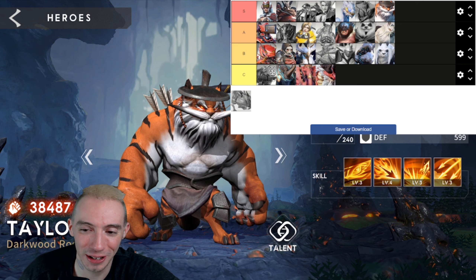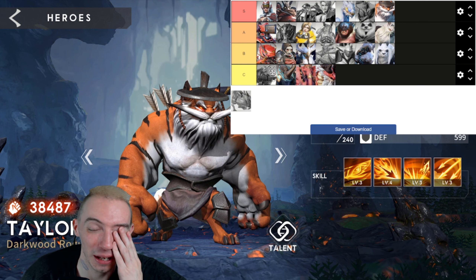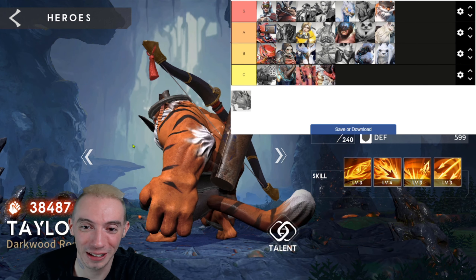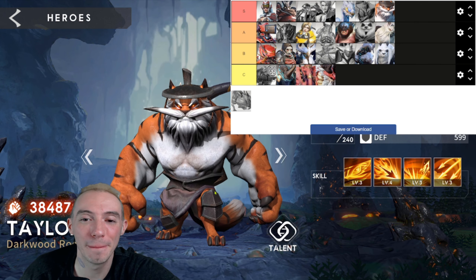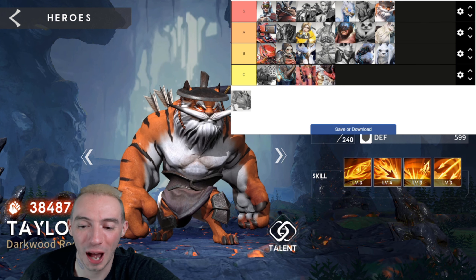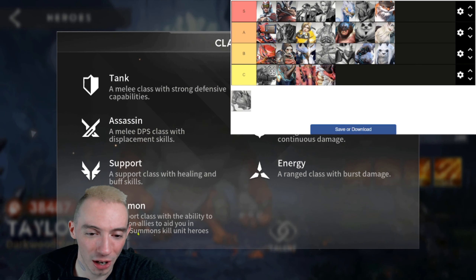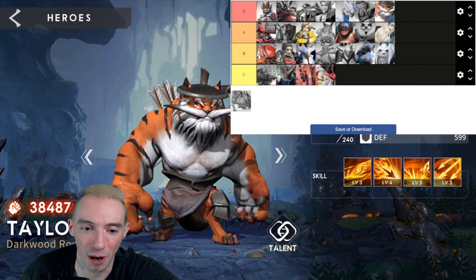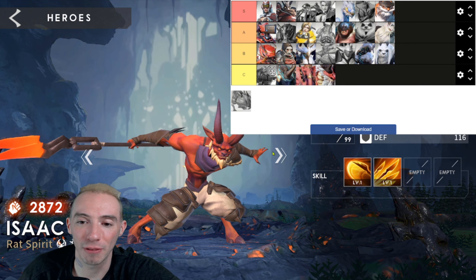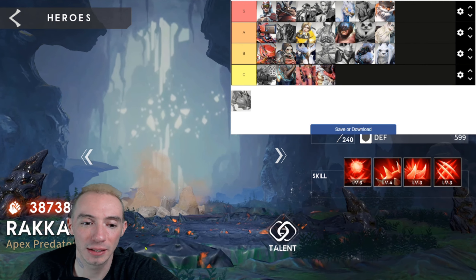Next up — Taylor the Tiger. I don't even need to say much. We're putting Taylor in S. If you don't know why we're putting Taylor in S, then you must not play this game. Everybody knows about Taylor — this guy is absolutely amazing, can be used for all content, and is the best hunter in this game by far. The best elite hunter currently in the game.